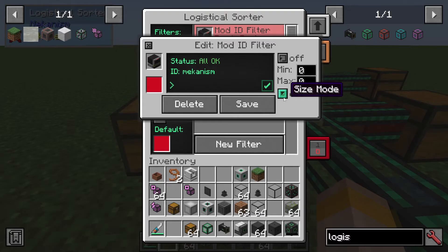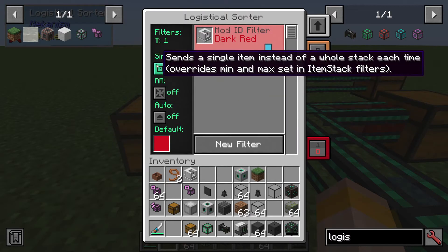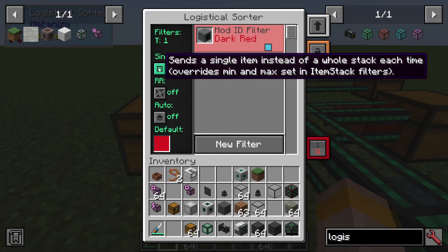Do we want to use size mode? If so, we can say only withdraw a minimum of 10 and a maximum of 12. Turning size mode off ignores that. That is what it means with the Single option — it does override the minimum and max set in item stack filters.